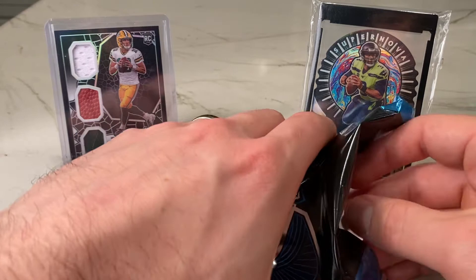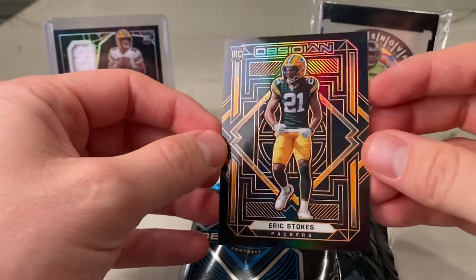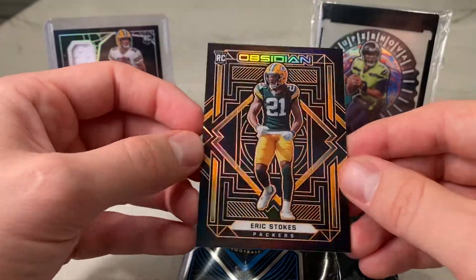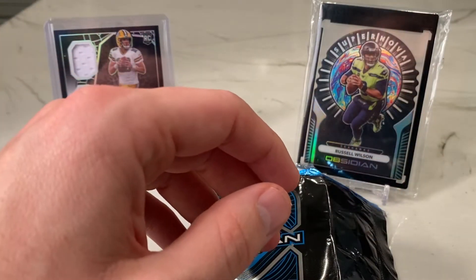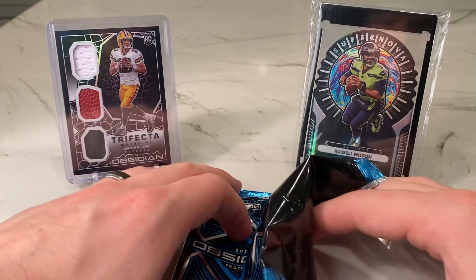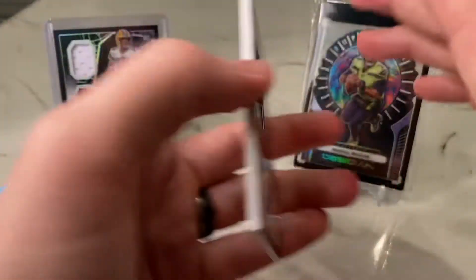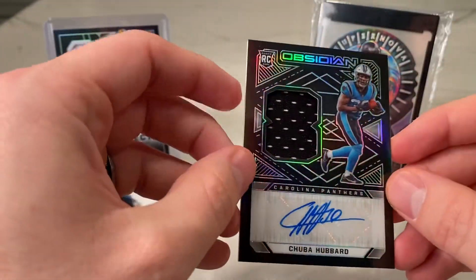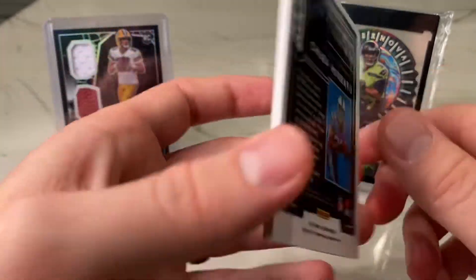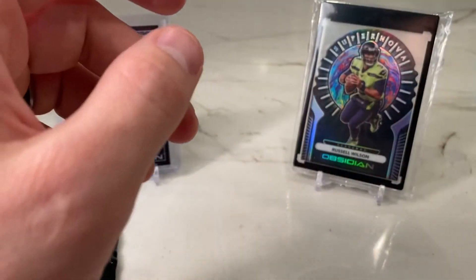Last card — should be some kind of parallel. Eric Stokes, looks like the orange, Eric Stokes rookie card out of 75. That's nice, really clean design. RPA — who we got? Chuba Hubbard. Rookie Jersey Auto — not an RPA, just a rookie jersey auto. A little small black swatch there, numbered out of 150. So three autographs, nothing big, but that's why they give you three.